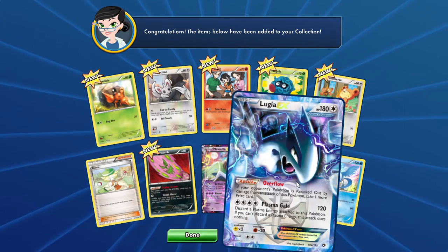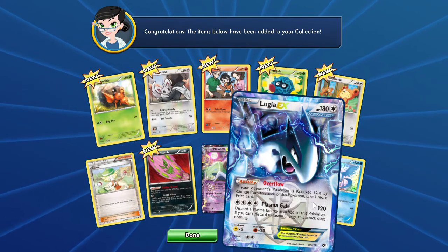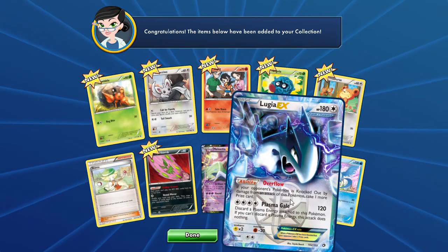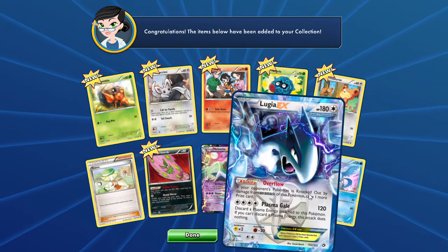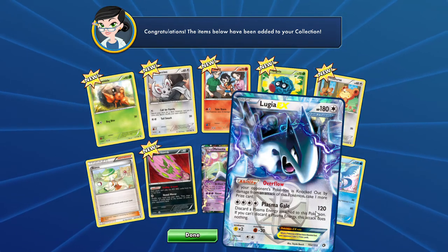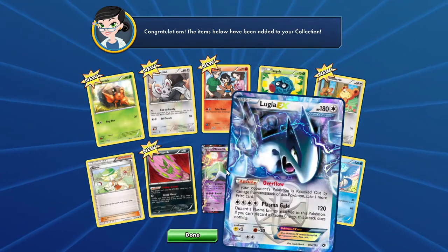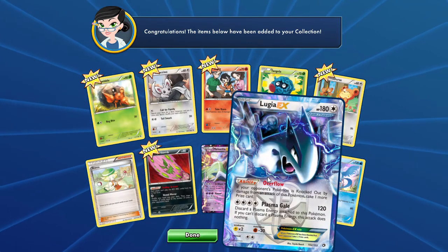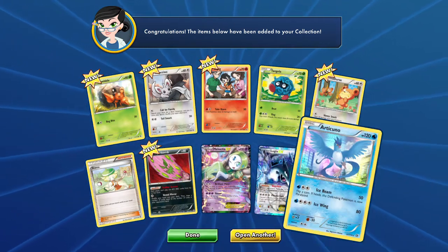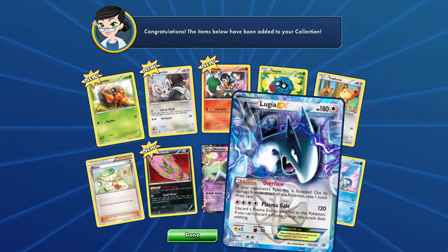We get the overflow Lugia EX. Tell me guys — is this good? If your opponent's Pokemon is knocked out by damage from this attack, take one more prize card. I would say I like that. If your opponent's Pokemon is knocked out by damage from an attack of this Pokemon — so if you Plasma Gale them and take a prize against another EX Pokemon, you're going to be taking three prizes with this Lugia EX. Wow, that's a great ability.